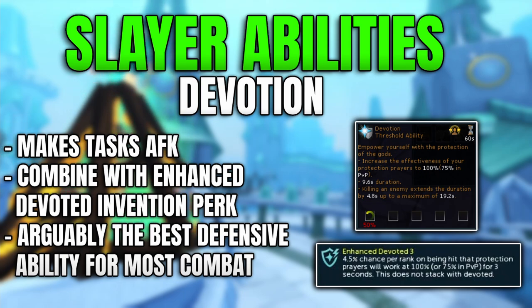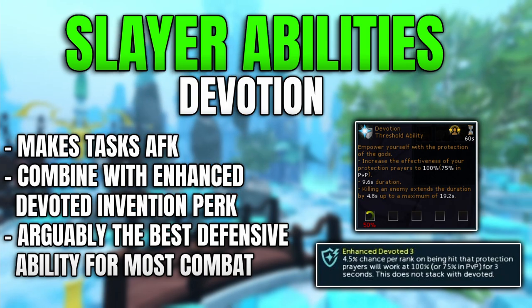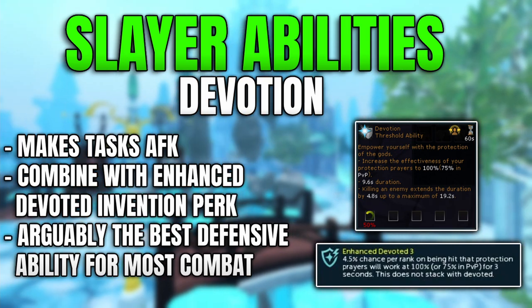How can you actually obtain this? You basically have to either kill General Graardor — it's a random drop — or you can obtain it from Kree'arra as well. Killing either of those is your best bet, or alternatively you can pay 3,500 currency from the Anamar Islands to unlock it straight away. You can also get it from killing Bandos followers within God Wars Dungeon 1.